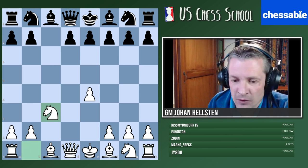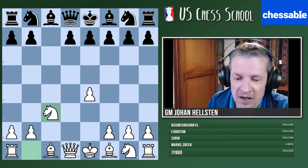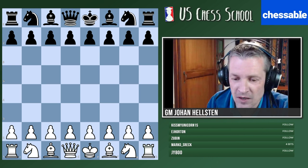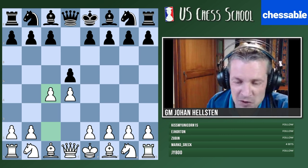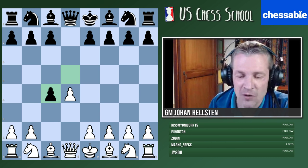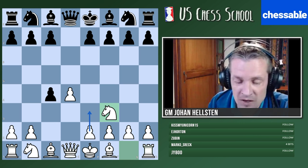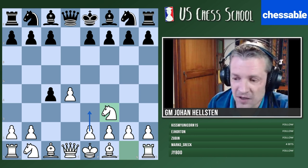In the Smith-Mora Gambit, after d4 takes c3, white keeps up a pawn. Those who play the Mora Gambit play like this because they like having an open c-file and an open d-file to work on. Please notice there are some pseudo-gambits - like the Queen's Gambit, where white usually doesn't commit that pawn and gets it back very quickly if black takes it.